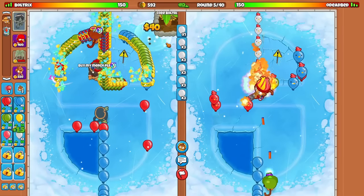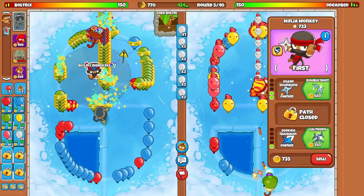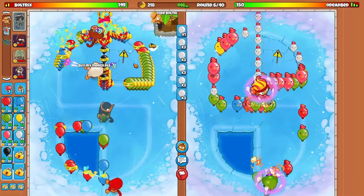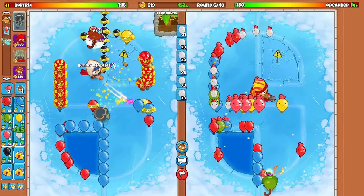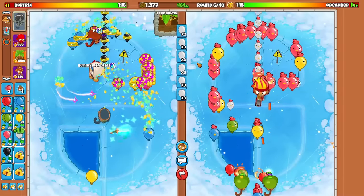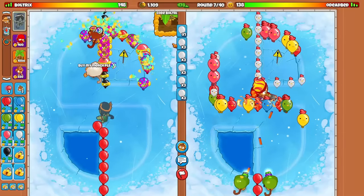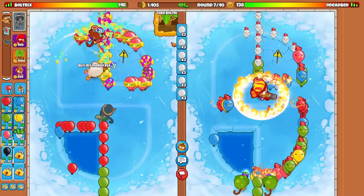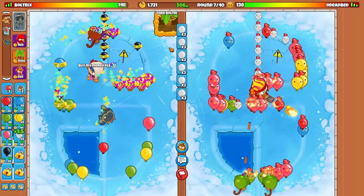Battles 2 has a charity event happening right now, and by using my creator code that contributes to the charity. We have the life advantage — so long as he does not have a single tower to regen his lives, we should be absolutely fine. Use my creator code in the Battles 2 shop and 15% of your total purchase will go towards charity. If we are the number one creator, the top three creators that get their code used the most will actually get a custom cosmetic in the game. I've been posting Battles 2 content since day one, so we have the most dedicated, loyal, and veteran Battles 2 community.